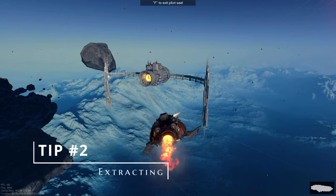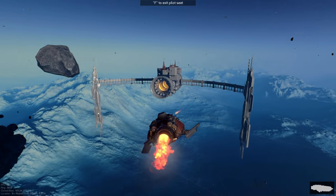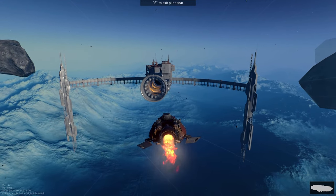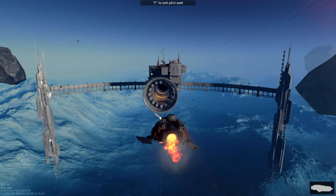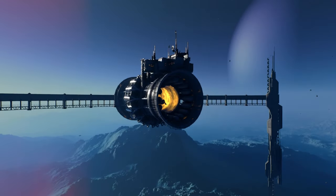Tip number two — now I know this might seem basic, but this is for beginner players — in Marauders, you can extract through the warp gates at the edge of space. Each map has two warp gates, or at least from what I've seen. So all you have to do is go towards the edge of space, find a warp gate, and extract.